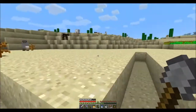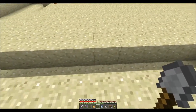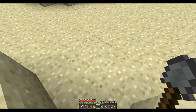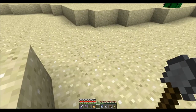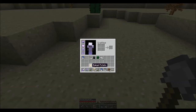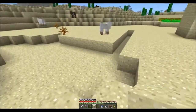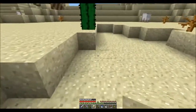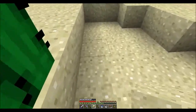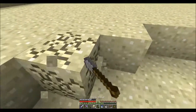Let me grab the cactus. How big should I make this? 2, 3, 4, 5, 6, 7, 8, 9, 10, 11, 12, 13, 14 — let's make it 14. That marks the corner. Now counting again: 3, 4, 5, 6, 7, 8, 9, 10, 11, 12, 13, 14. I got 14 by 14.